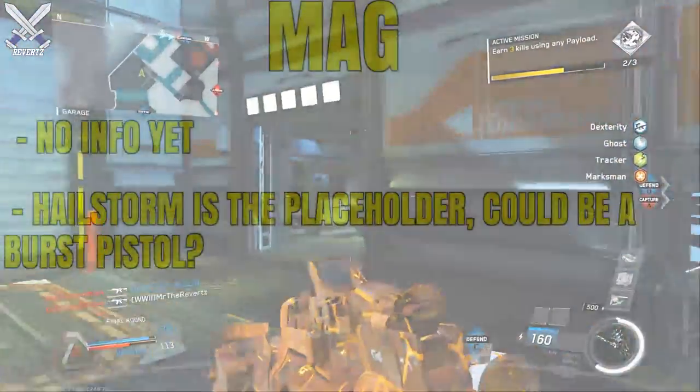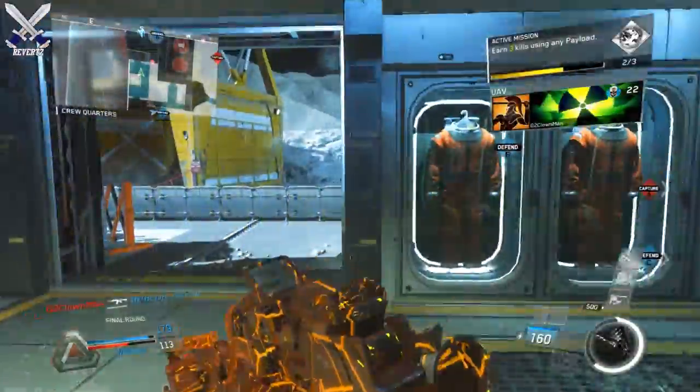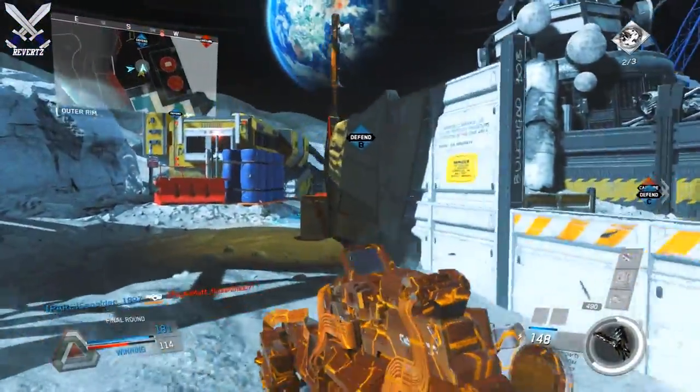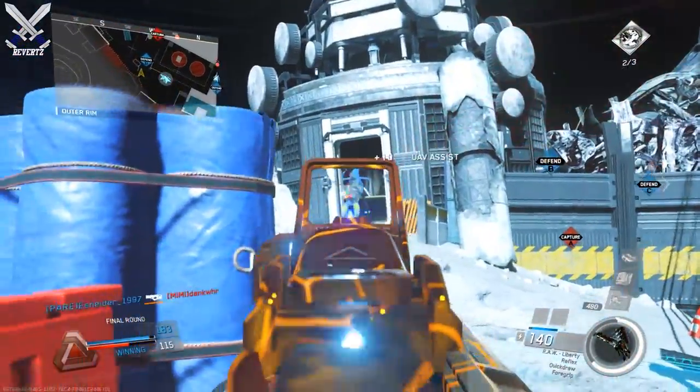Next up we have the Mag, but there's not much info about this gun. The Hailstorm is its placeholder, so I guess it's going to be more of a semi-automatic pistol. There is gameplay available — go check that out in the description. Those are all the guns found in the recent update.